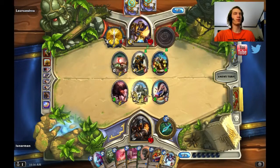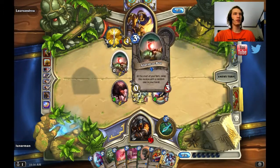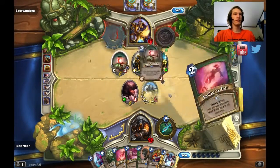Okay, he's got Frostwolf Warlord. What does Alarm-O-Bot do? Oh wait, it didn't happen — what? At the start of your turn, swap this minion for a random one in hand. So that means he didn't have one in his hand? That doesn't make any sense.